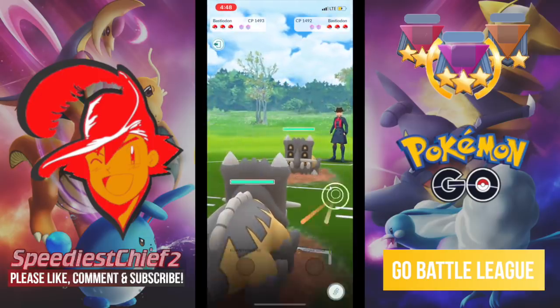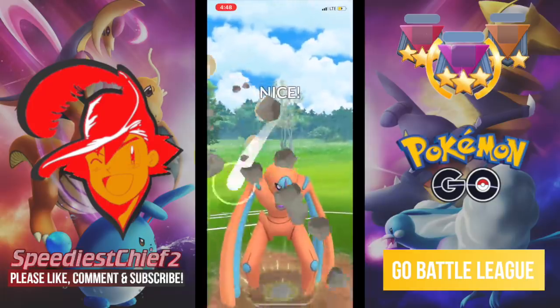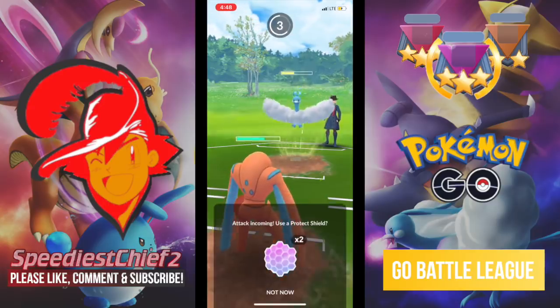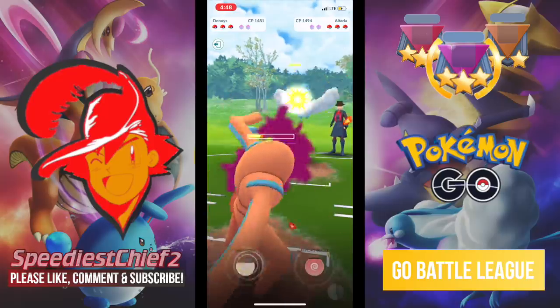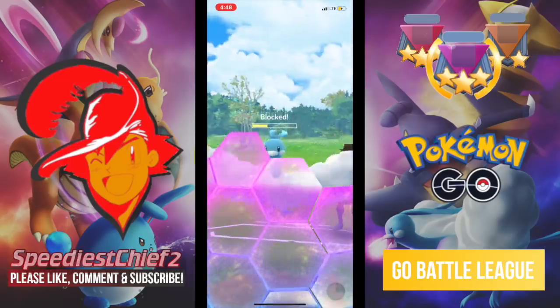In this first game, we both open Bastiodon, so I swap into Defense Deoxys to use those counters because I know it would be super effective against Bastiodon. However, my opponent counter-switches into Altaria. Altaria is an okay coverage option for Defense Deoxys, but that Rock Slide is going to hurt really badly. We can tank one Sky Attack from Altaria — no need to shield the first one. Here comes another Rock Slide from me, attempting to get the shield from my opponent, and we get it.